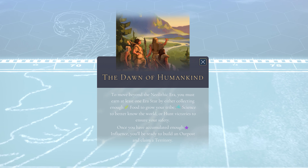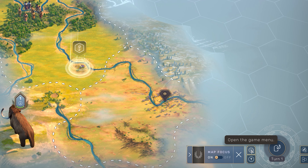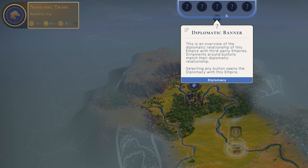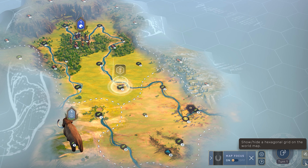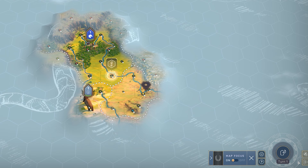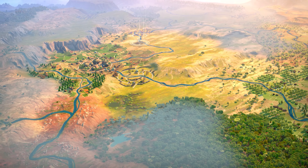A game of Humankind begins with the dawn of the Neolithic era. Hunting and gathering is our focus here. Down the bottom left of your screen you can toggle the settings for controls or enable the help layer — a very useful overview you can toggle on or off at any time to familiarize yourself with Humankind's UI. You can also toggle on or off other useful UI options like the hexagonal grid or tile yields.